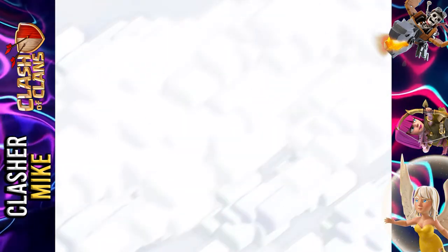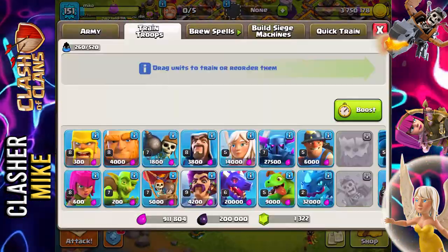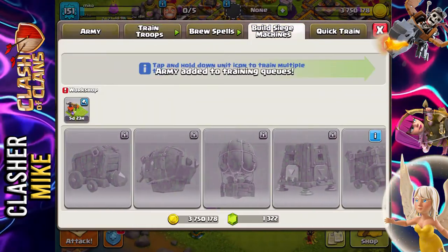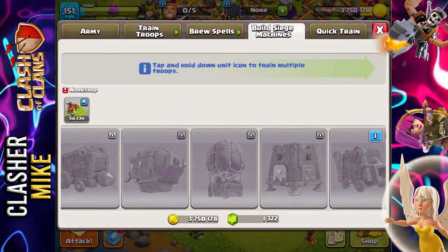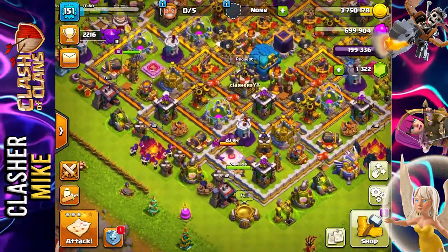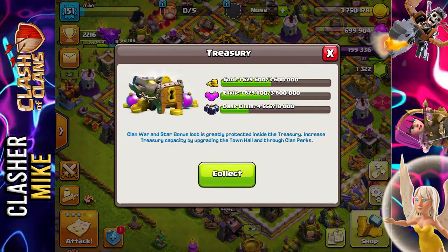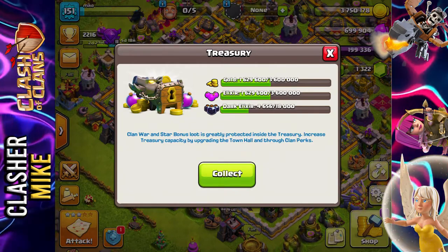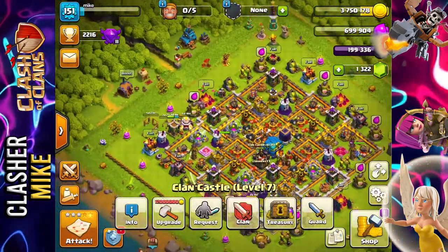We're going to hop right back into our base. One thing we should do is train a new bunch of troops. We can also see these Siege Machines are going to be done soon — I can't wait to have a Siege Machine ready, this is going to be awesome. I have a ton of loot in my treasury, and that's awesome because I'm definitely going to need that within the next few days. If we win one more match and get two stars, we'll get another bunch of treasury loot.